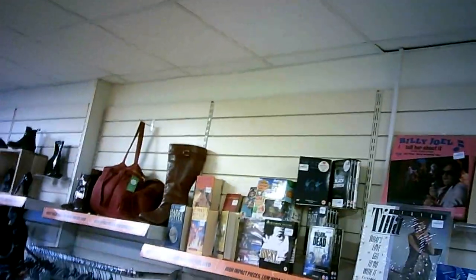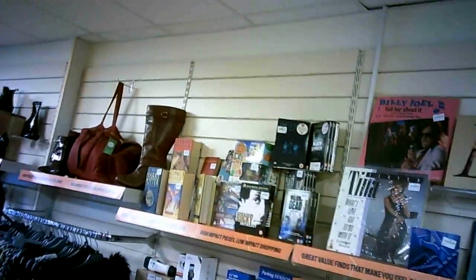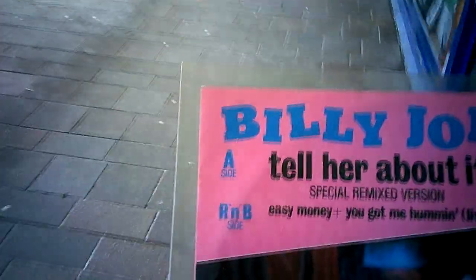It looked unusual as well, and it turns out it was — it's a remix of Tell Her About It, with Easy Money on the other side. But it was in a plastic sleeve as well. I was like, yeah, someone's looked after this. It's got all crinkly now because it's probably been in that sleeve for like 20 years. But you know how I feel about Billy Joel, so I was like, hell yeah, I'll buy this for three quid.